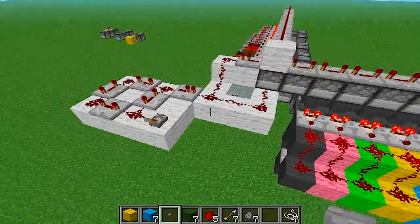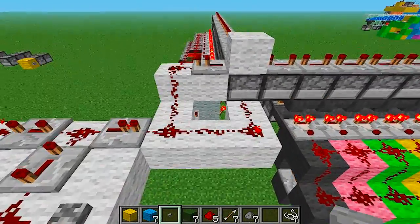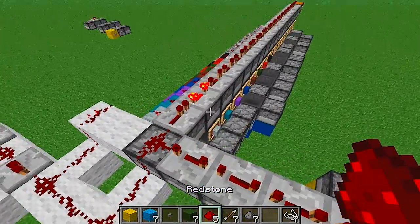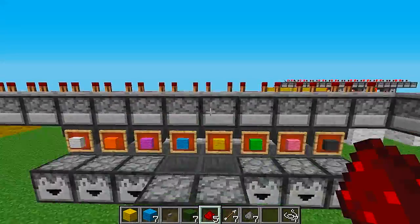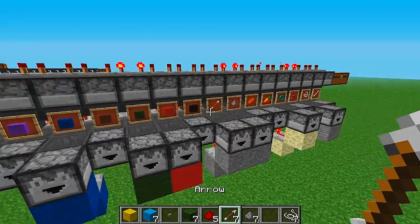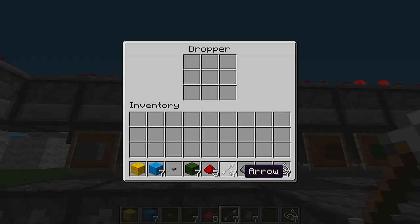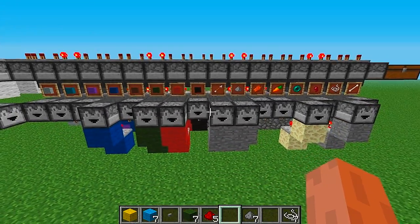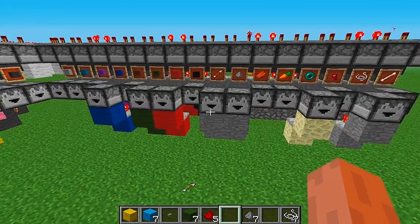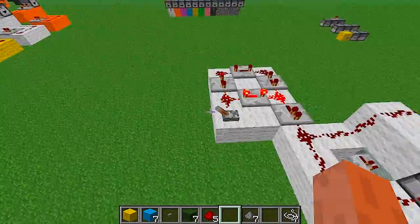So you don't need to do this, but I just set up a clock right here. So let's turn it on. And now there's going to be a signal here, and it's going to ignore these signals. So let's say I wanted to put in some arrows. You can go up to any of these droppers, put 4 arrows, drop it in, and it's going to sort into the arrows. So these are just some of the things you can do. Let me turn this off.